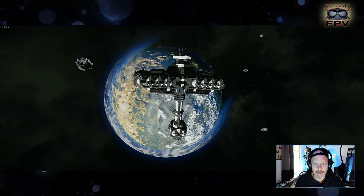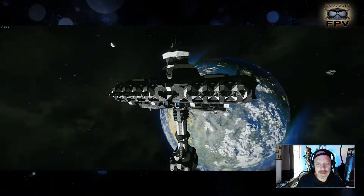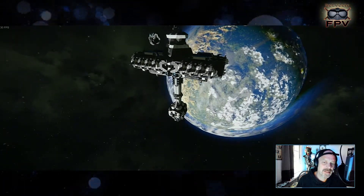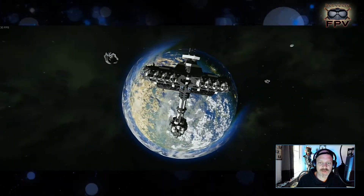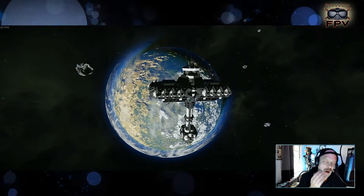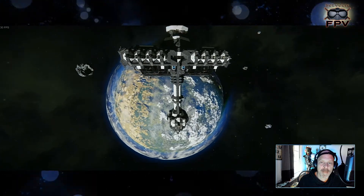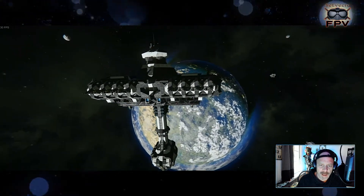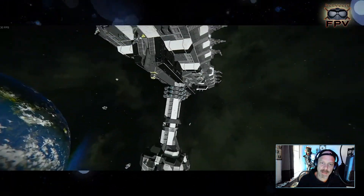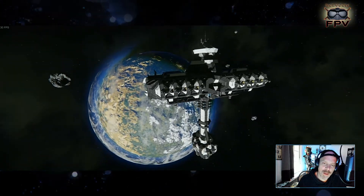This is a very heavily protected space station. It has lots of weapons — it's not made to process ores and stuff, it's more of an outpost space station. It has around 27,000 PCU. It's movable, it can fly, and it's got some ion thrusters as you can see.